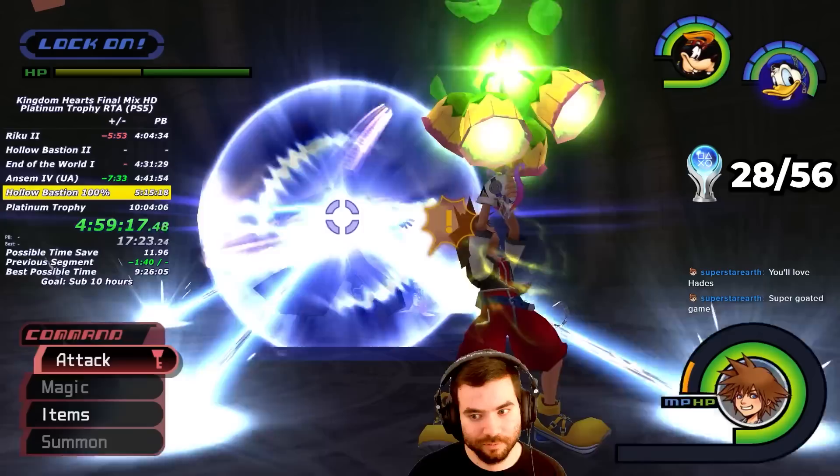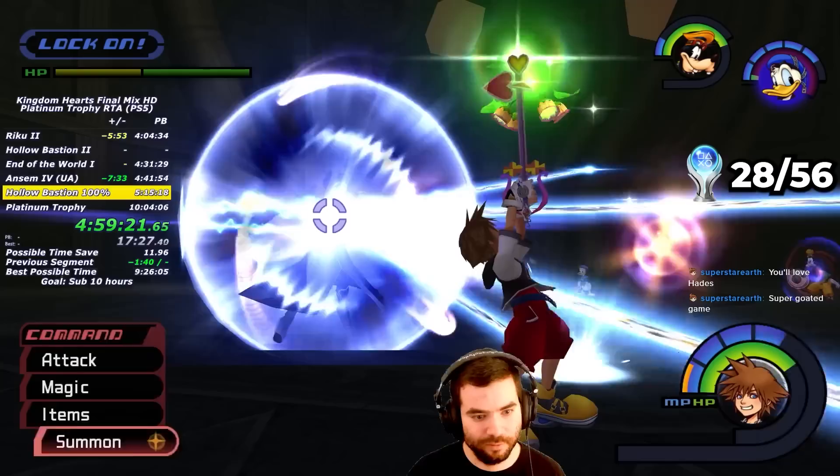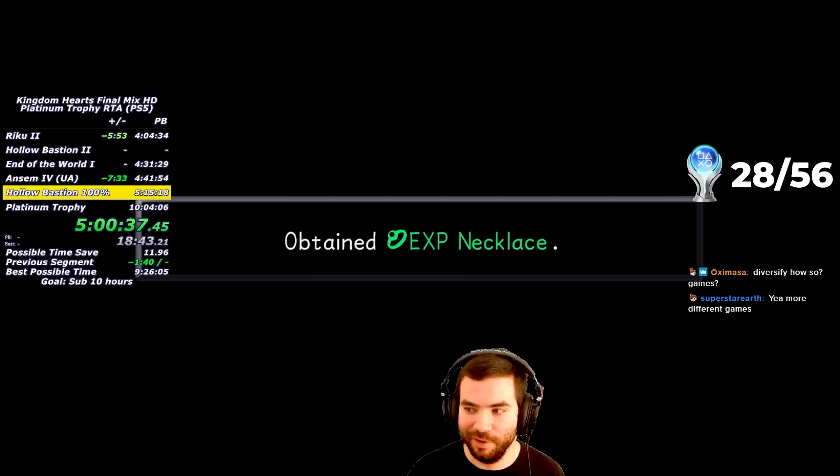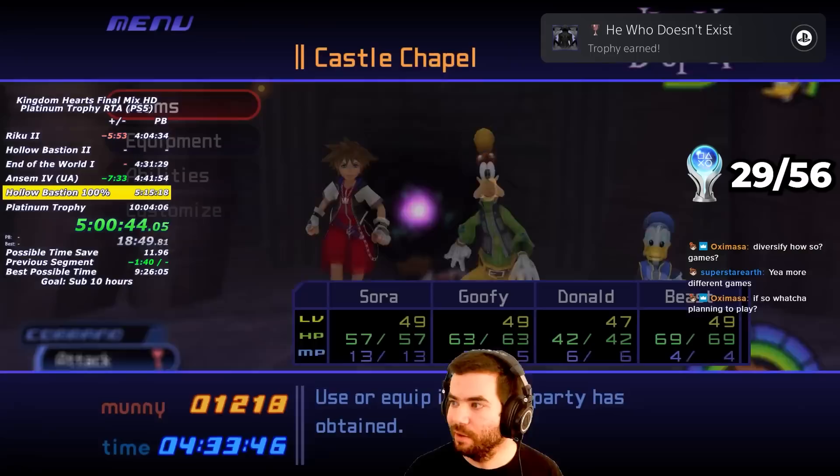At a certain HP gate, Unknown does his Desperation move and shoots out a bunch of lasers. I immediately dismiss Simba so Donald can heal me and Goofy can throw me some MP, after which I summon Bambi. Bambi is useful here because he removes the party and drops a bunch of MP so I can maintain the Gravity loop until the end. By defeating Unknown, I earn the He Who Doesn't Exist Trophy and obtain the EXP Necklace, which I put on right away.